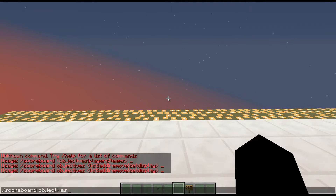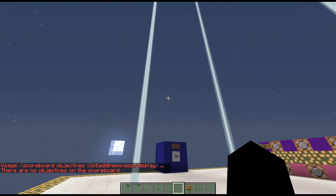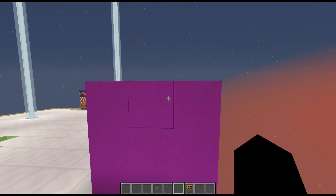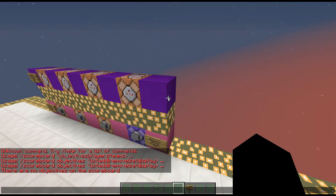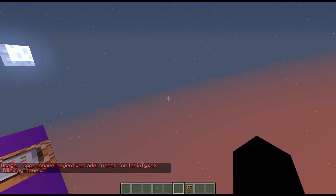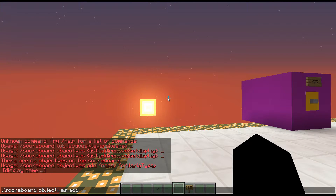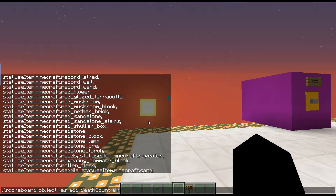By the way, this episode wasn't even planned to be made — finals are a thing, but I'm managing to just barely squeeze this in. Scoreboard objectives add is where it starts getting a bit more complicated. If I do scoreboard objectives add, it asks for a name first. I'm going to call this one 'death count,' and then it asks for the criteria type.